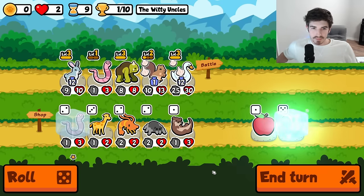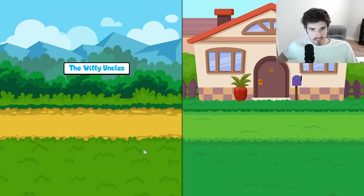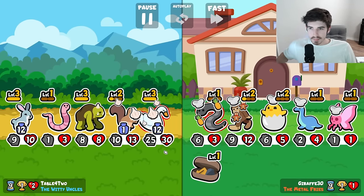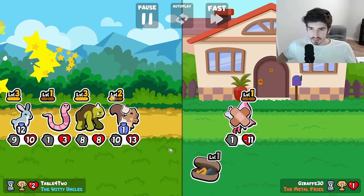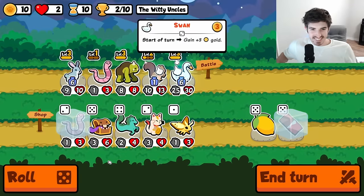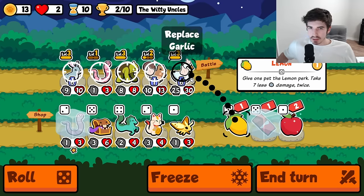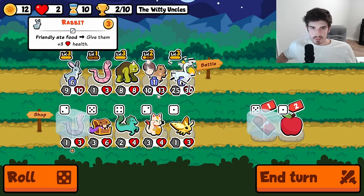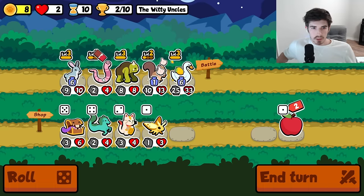There it is — the worm is level three soon. So might as well do a lemon on you. We'll get the worm to three. Cat me — we have a cat in here, right? I don't know how we've gotten so many rolls and haven't seen a single cat yet.